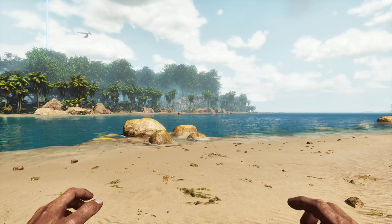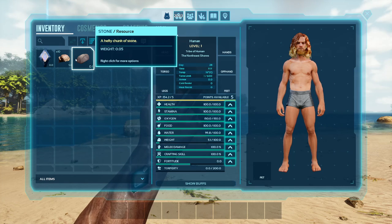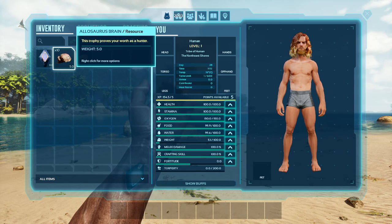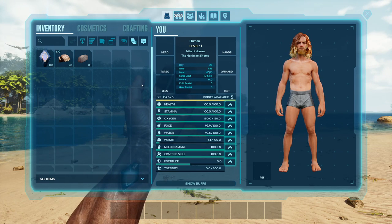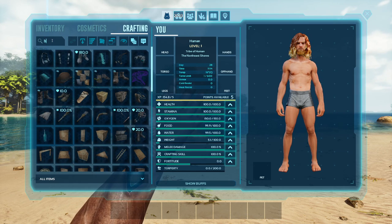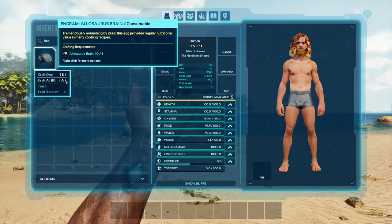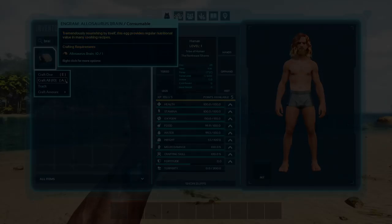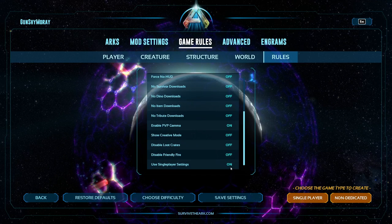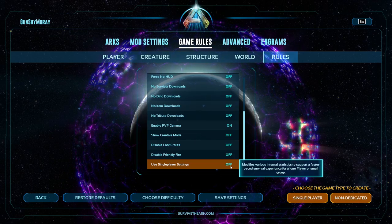For taming an Antrodemus, you are going to want to get yourself some Allosaurus brains. You can get these by taking out some Allosaurus or the Antrodemus itself — they both drop the brains. Once you have a decent amount, hop into your character's inventory, go over to crafting, and search up 'brain.' This is a specialized version of the brain that you can drop on the ground and it will attract the Antrodemus to it. Our settings are hard, with single player settings turned off, so we are as close to official as possible.